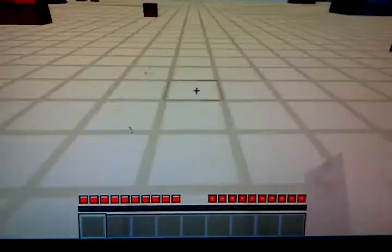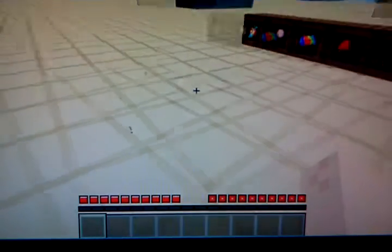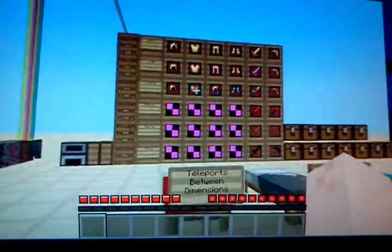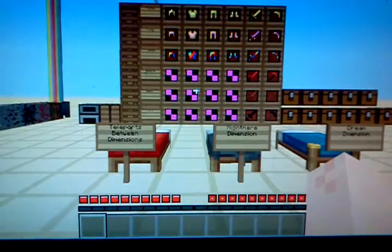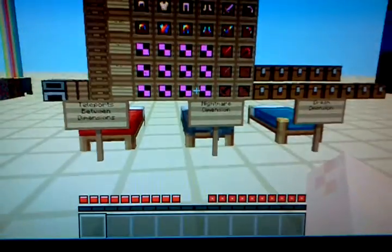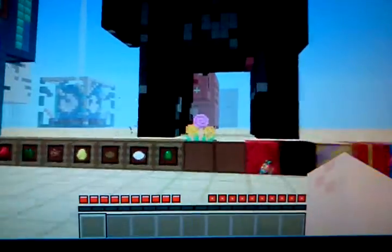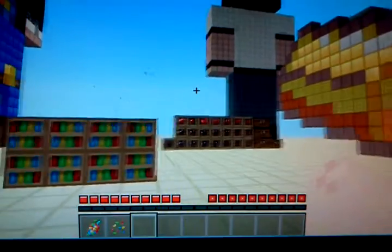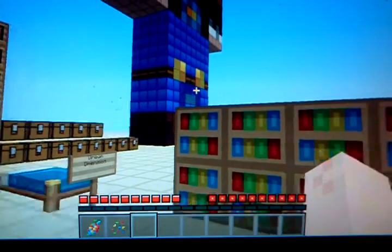Hey everybody, I'm on Minecraft today and I think I'll do a little mod review for you guys. This mod is called the Goodnight Sleep Dimensions mod. I found it on the Minecraft forums - I'll try to put a link in the description. What this mod adds is a ton of new items, a bunch of new blocks, some new plants, and even like two new dimensions, as implied by the name of the mod.